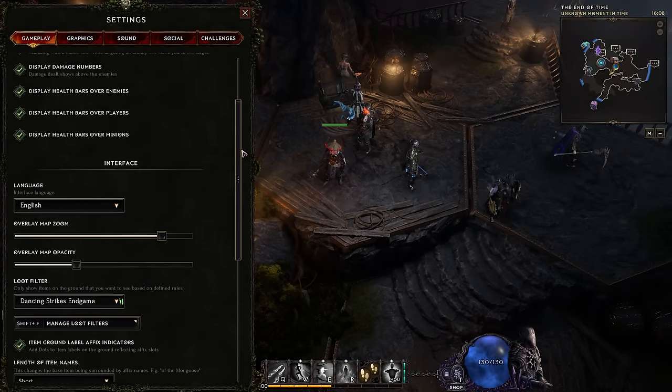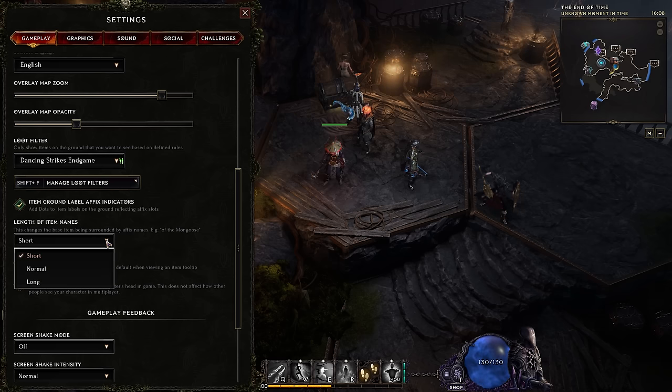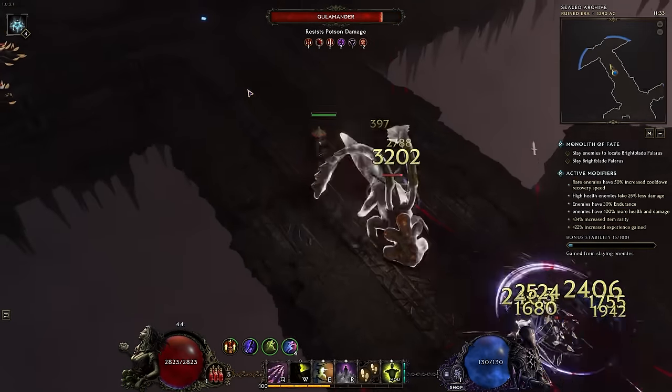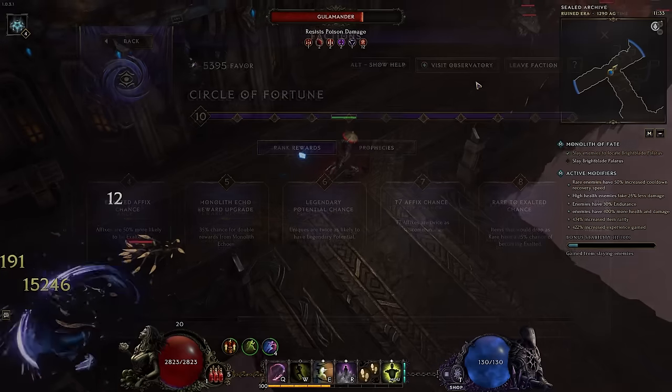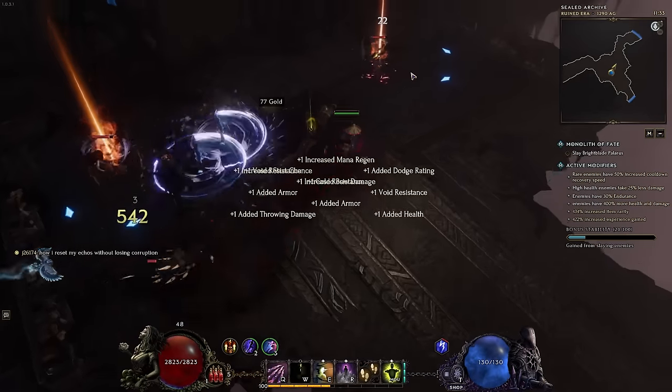A bonus tip: if you take the short option in the length of item names dropdown, it'll make your screen a lot less cluttered when looking at drops. Also remember to update your filter as you start getting more insane gear, and especially once you reach a certain tier of the Circle of Fortune guild — you're going to get an insane amount more exalted items, so you'll actually start having to hide exalted gear.